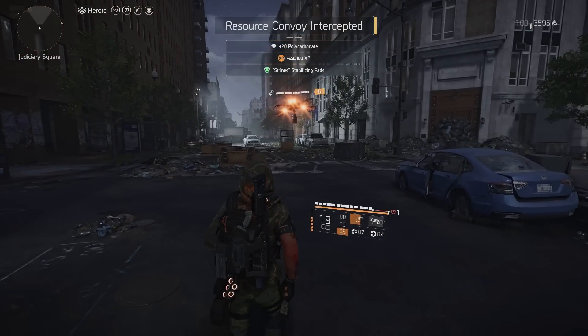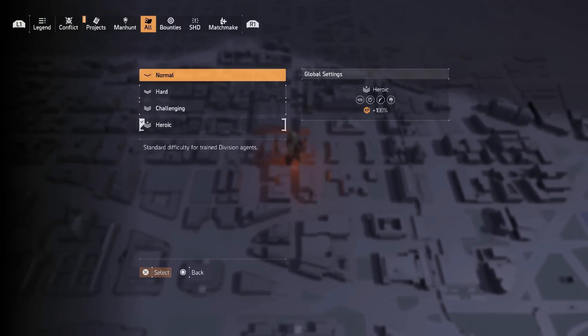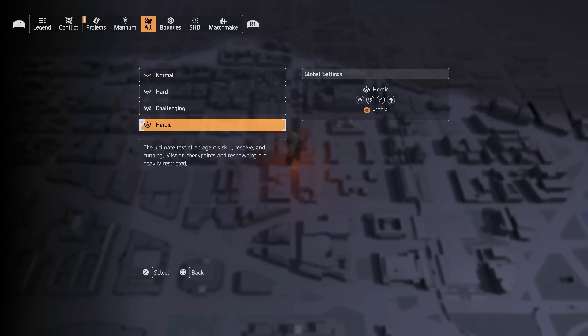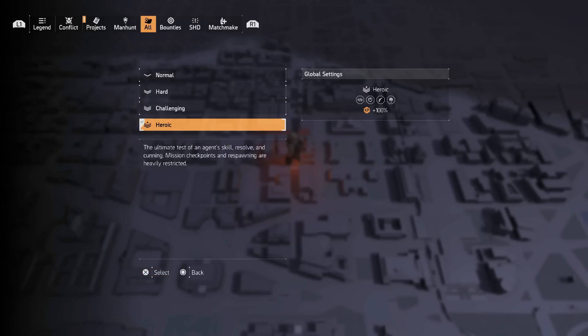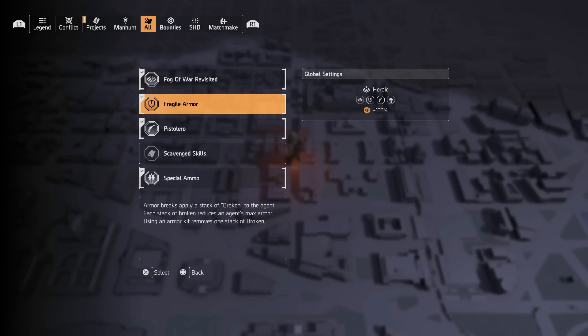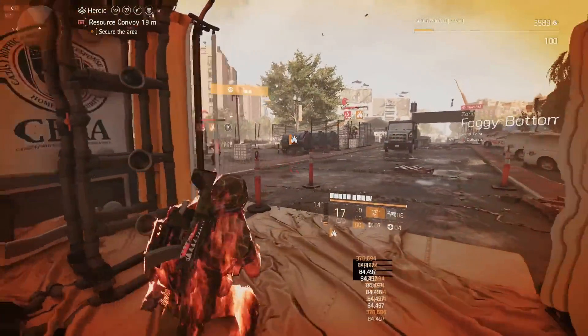I only run four directives because I'm running two skills and I don't want one directive to mess up my skills. Go to global difficulty, set it to the hardest difficulty, then go to directives and make sure you have all of them except Scavenge Skills, because Scavenge Skills will really mess with running skills on this build. That's what I typically do and you get about 586,000 XP.